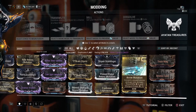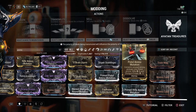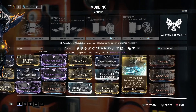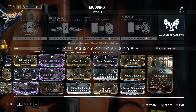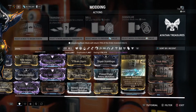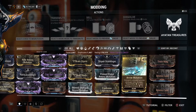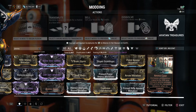So yeah, bottom line: Primed Ammo Mutation — or just regular Ammo Mutation for that matter — is technically a bit better than Ammo Case.